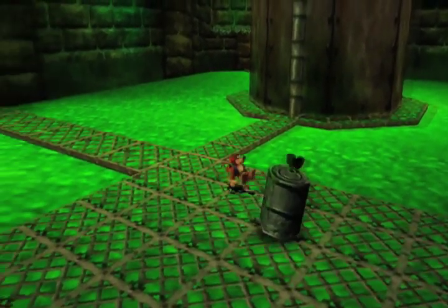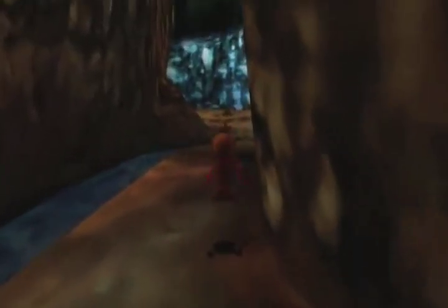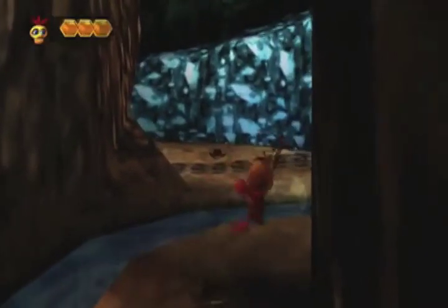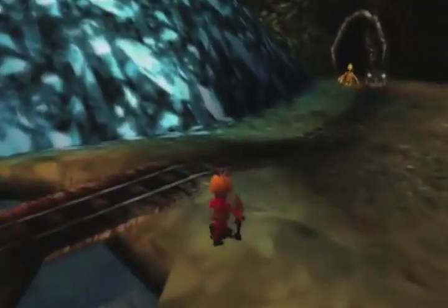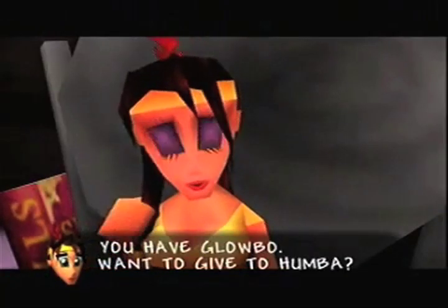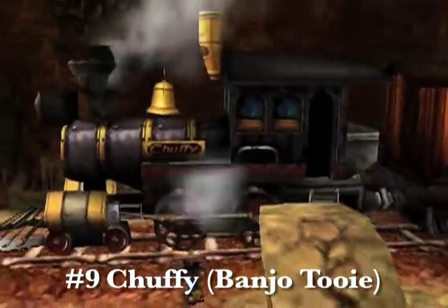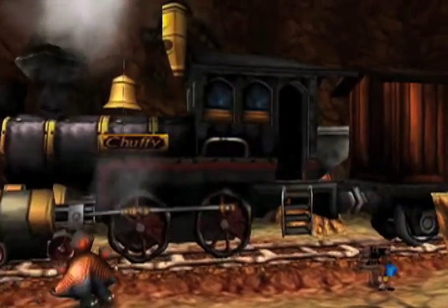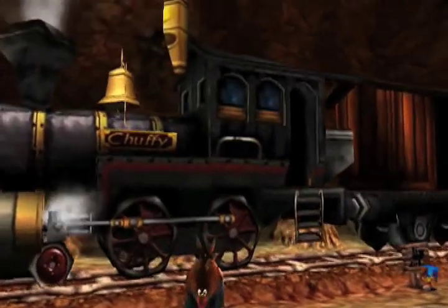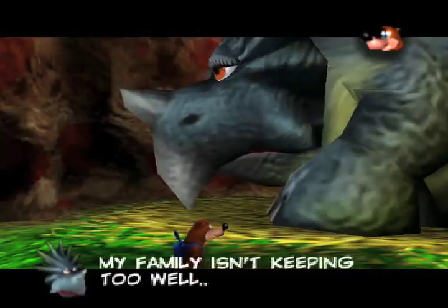Are you looking for a real time sink? Try collecting all 100 jiggies in Banjo-Tooie. Not only are the worlds huge, you need certain characters to take on certain tasks, and many of the most elusive jiggies require you to find the many little passages between different worlds. The first that comes to mind is the Railway and Chuffy the Train. This train runs between Glitter Gulch Mine, Witchy World, Pterodactyl Land, and the Isle of Hags, and both sides of Half-Fire Peaks. You'll need Chuffy if you want that 100%.